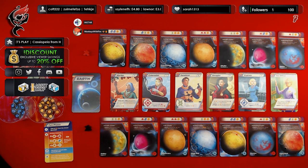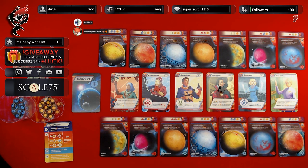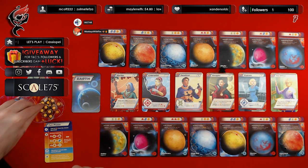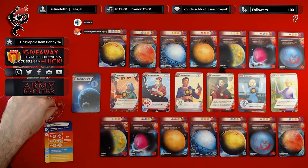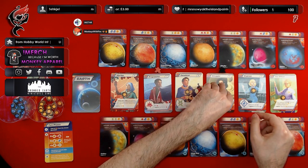Phase two: you can either purchase a resource — two coins for a bot, three coins for a lens, four coins for a cell — or you can resolve the specialist's effect. You do not necessarily need to use the effect of the specialist that you have gone on. Phase three: terraform one planet after paying its costs. Phase four: take your meeple from the specialist card and place it on the table beside that card.